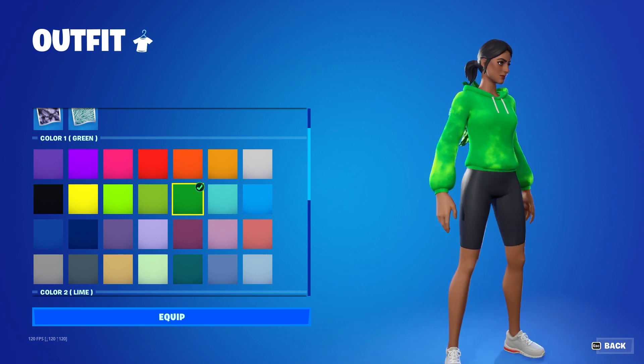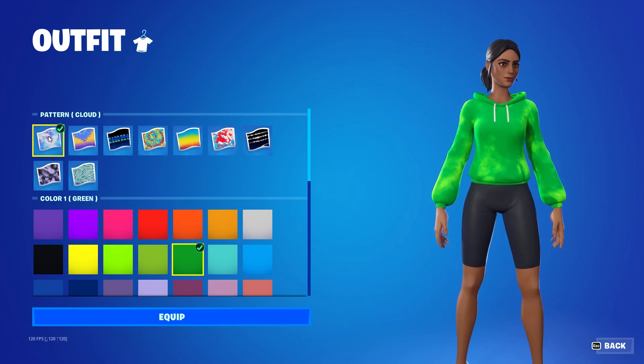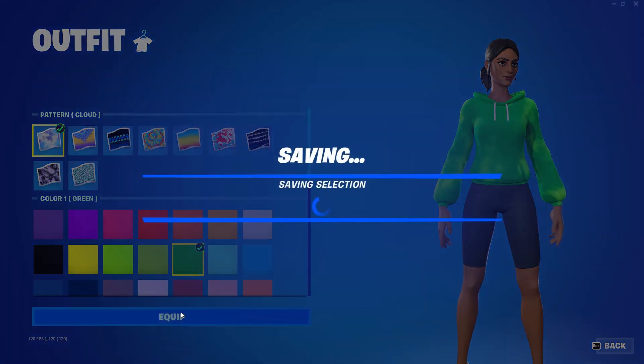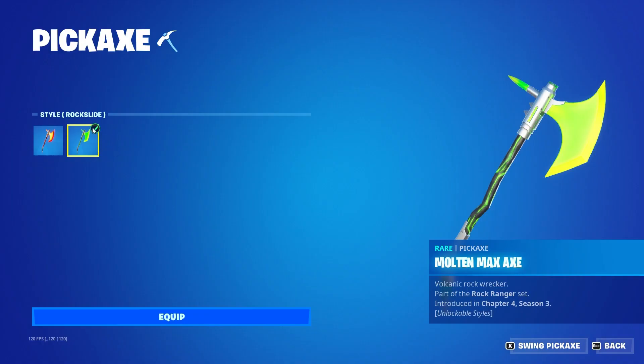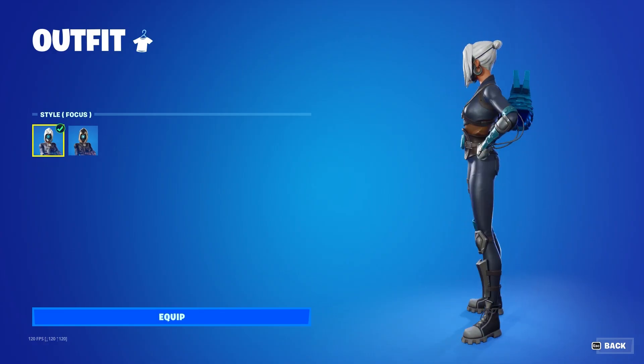Next, for the green style, you want to pair Summer Storm with a lime green pattern and Cloud style, along with the Molten Max Rockslide style.